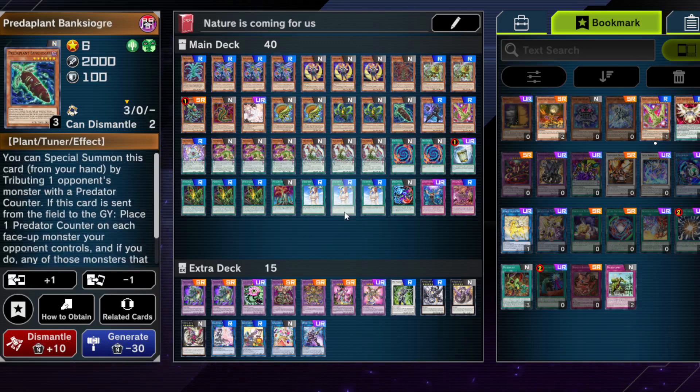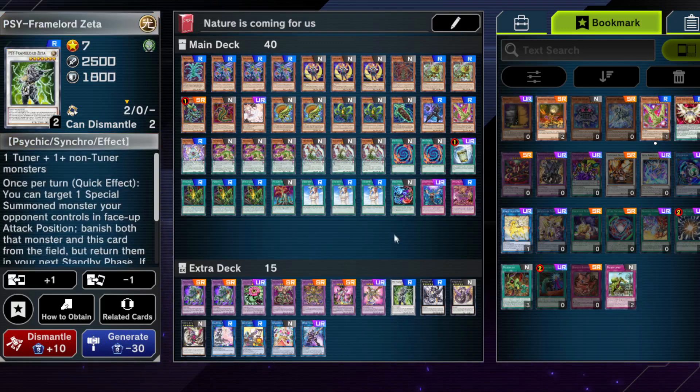You can go into Banksiogre with a Predaplant, and if you summon this card by tributing your opponent's monster, you can then go into stuff like PSY-Framelord Zeta or other level 7 synchro monsters. Black Rose Dragon comes to mind to clear your opponent's board and then start off from there. There are so many things you could be doing, because hardly any card in this deck actually locks you into the archetype, which is pretty good.